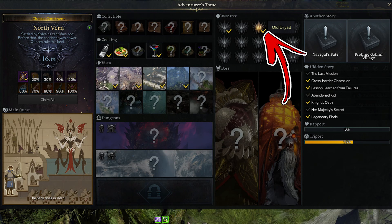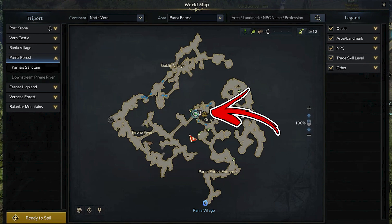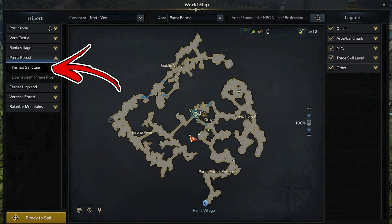In the North Verne continent, that herd monster takes the name of the Old Dryad. In order to find it, you have to visit the Parna Forest area. Start from the central part of it, where the Parna's Sanctum Triport can be found.